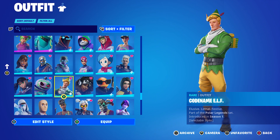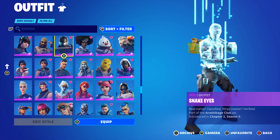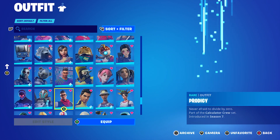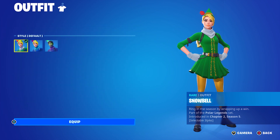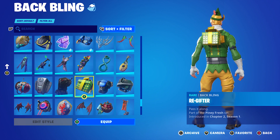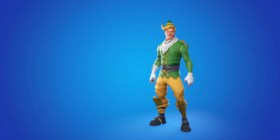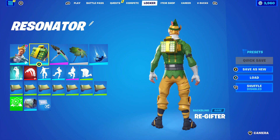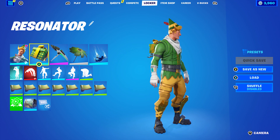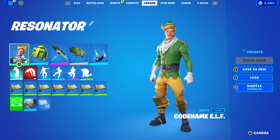The next combo uses Codename Elf from Chapter One Season One. If you don't want to use Codename Elf, you can use Snow Bear as a female alternative with the default style. The back bling is Re-Gifter, part of the Piney Fresh set introduced in Chapter Two Season One - it says Polar Legends set, so I'm not exactly sure how you obtained it. The wrap is Meow's to Mine from the Chapter Two Season Three battle pass, part of the Mecha Kitty set, mainly for the green, which works nicely with the yellow and green of Codename Elf.